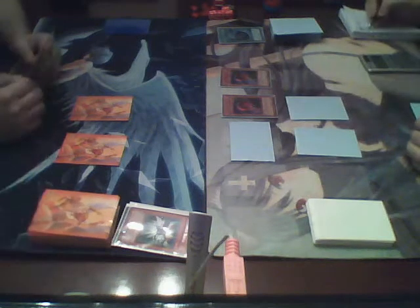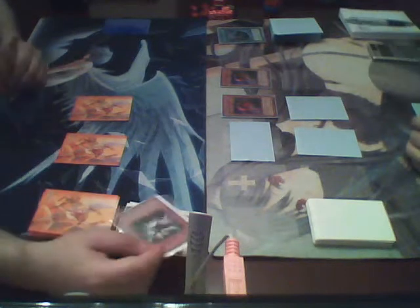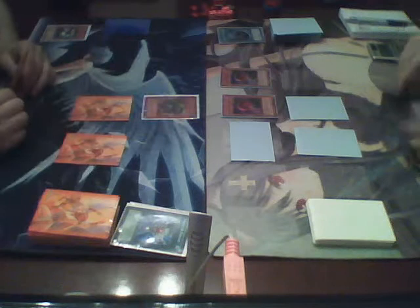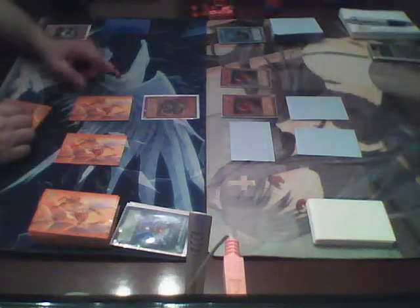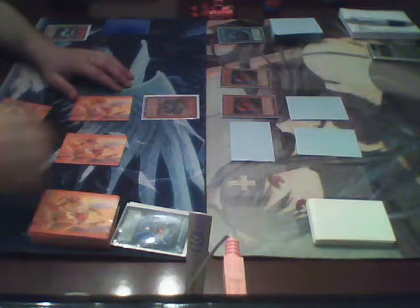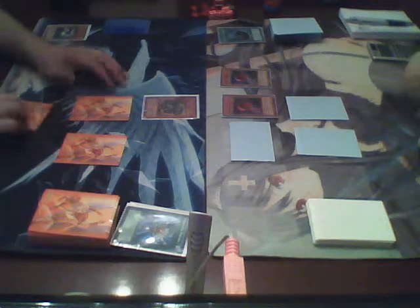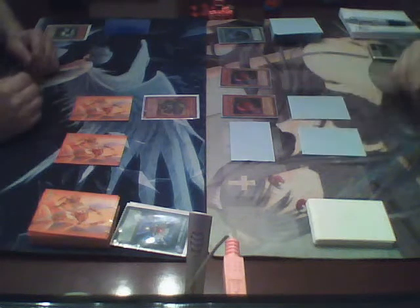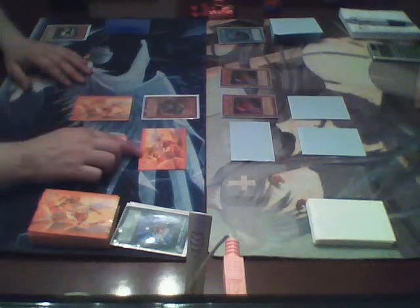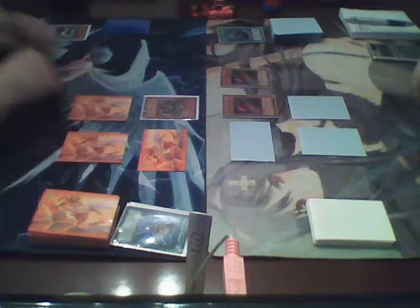I draw. I'll remove from play an Insect-type monster from my graveyard to special summon this monster. Because it's an effect monster, its effect says that this card cannot be normal summoned or set — it can only be special summoned by removing from play one Insect-type monster from your graveyard. Do you respond to my summon? No, I do not. Then I will set this monster using my normal summon, and with Aztecapede I will attack one of your face-down defense-position monsters.